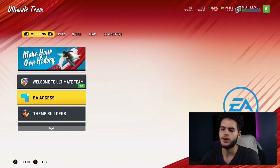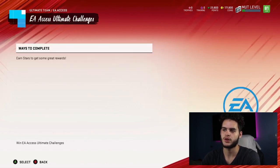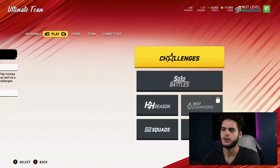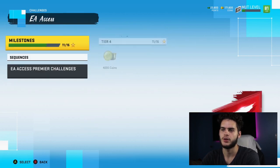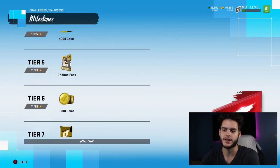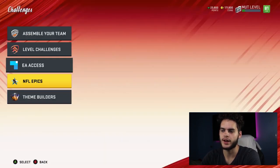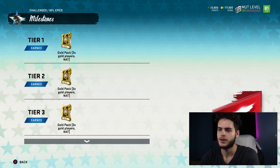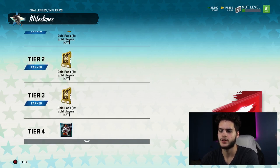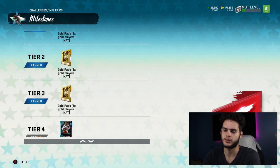I'm pretty sure I got them out of these — it wasn't the EA Access ones. If you want to check, go to Play, then go to Challenges. When you click on Milestones, you can see the rewards. If you look down at the tiers, you have to reach a goal player. I was playing the NFL Epics going for Mayfield and Deacon Jones. I got a bunch of goal player packs — three times goal player packs. I'm pretty sure it was Tier 3, because that's right before Baker, and that was the last thing I did.